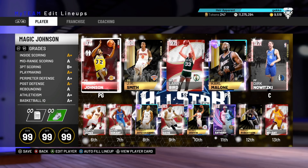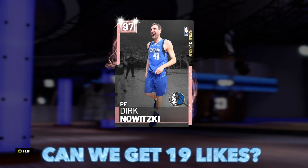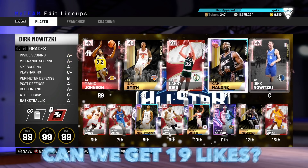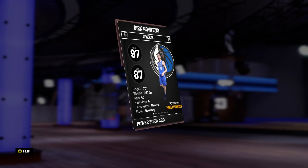What is going on guys, DBG here, and in this video we are going to be doing a gameplay with the Pink Diamond Dirk Nowitzki card. This is obviously a card that was released today, it is one of the new moments cards in NBA 2K19 MyTeam, and it is a really, really nice card.